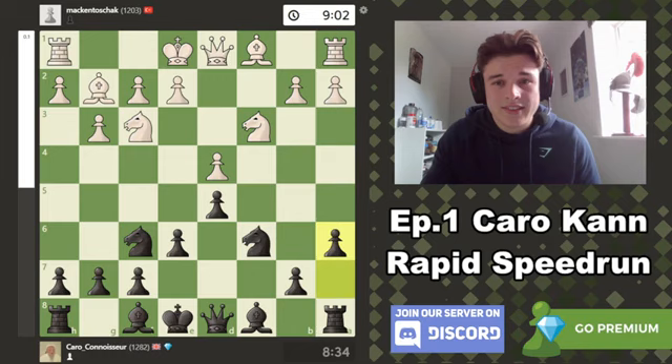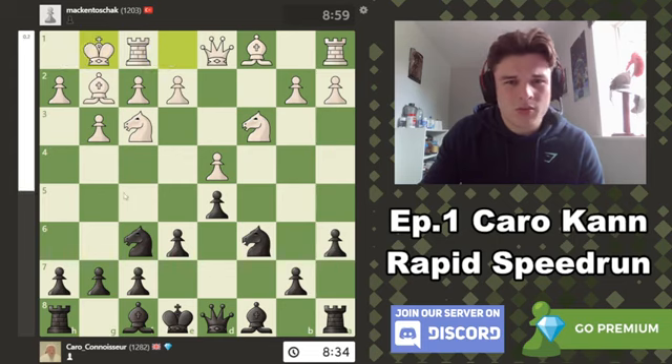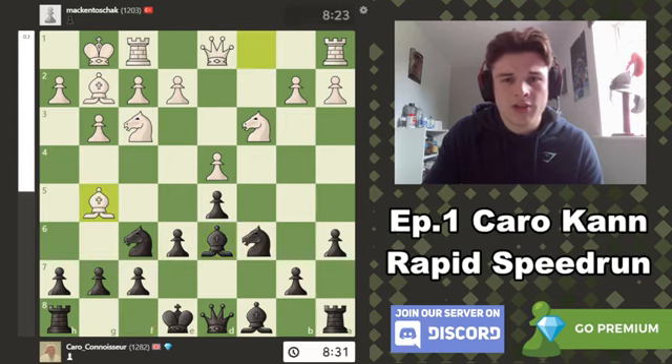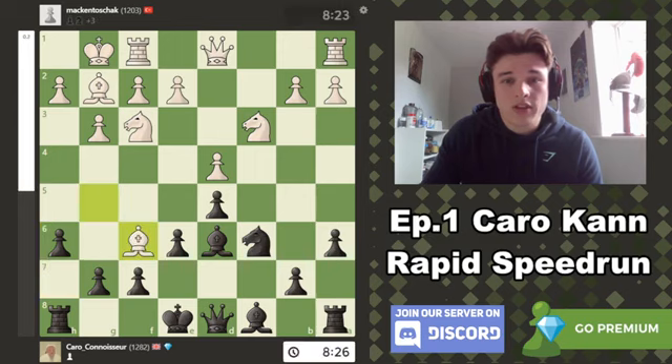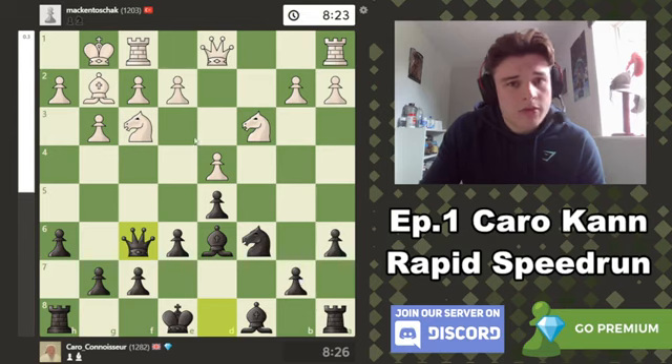Knight F3, A6 — the computer likes A6 but prefers H6. I kind of wanted his bishop to come out to G5 personally. Bishop D6, Bishop G5 — I was very happy to see this because after H6 my opponent has to trade. He really should be trading, and I've got the bishop pair. I'm a very happy man. The computer claims you should be trying to play E4 — after D, E4, Knight E4 you're going to be winning the dark-squared bishop back. But White ends up with an isolated queen pawn and I feel like it's quite difficult to play this position with the White pieces. I think I'd always take Black here.